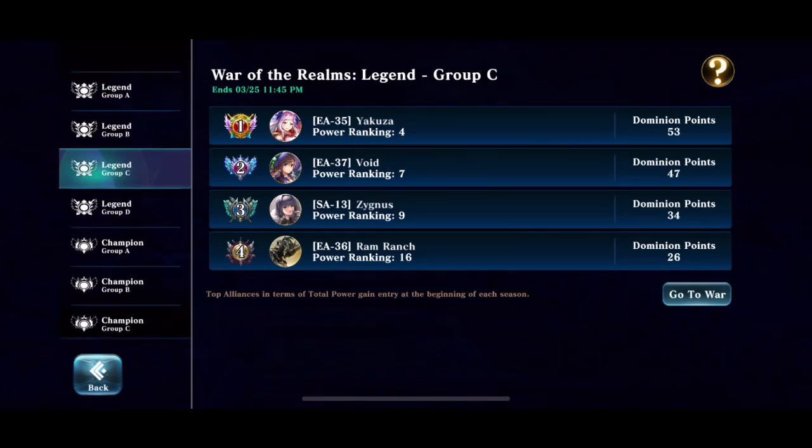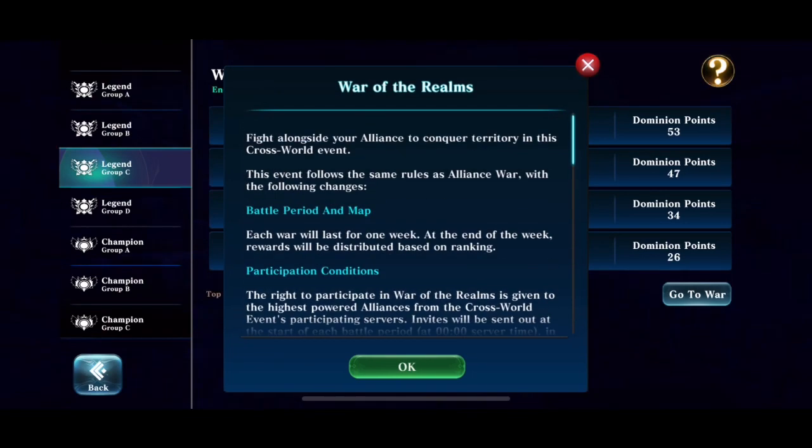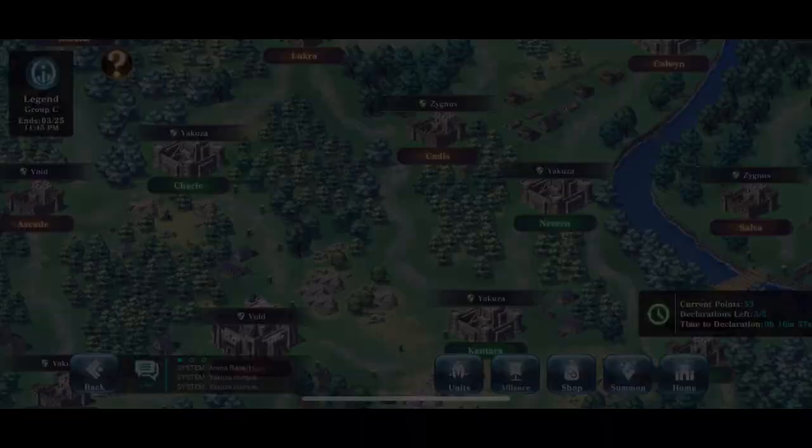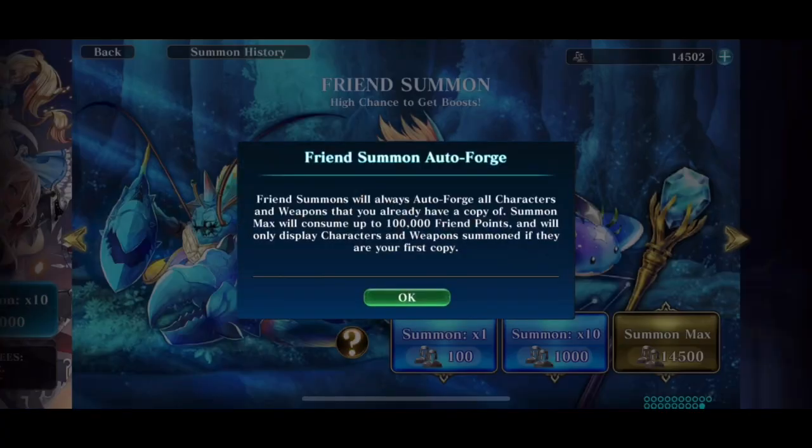Are you confused about how brackets, legends, and champs ranking works? There's a gold question mark there too. Click that — boom — it explains everything you need to know about War of the Realms, the ranking systems, and everything. Even the Friend Summon banner has a gold question mark explaining how the Friend Summon tokens work.